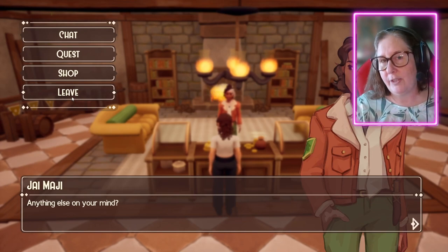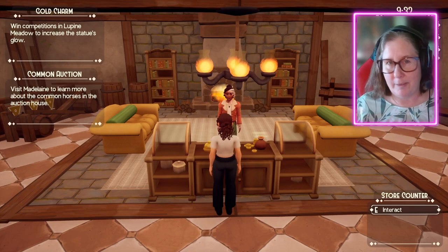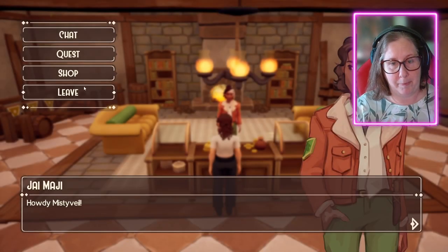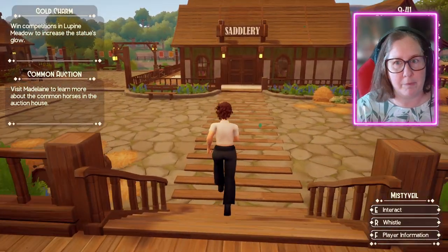Don't ever think that you have to hunt for them. It used to be that we had to go around and find them in their shops, or find them in their homes, or in town. Now you don't have to do that. You go into their shop between early morning and 8 p.m., click E for interact, and they show up. That will save you a lot of time of hunting and looking on the map wondering where everybody is.